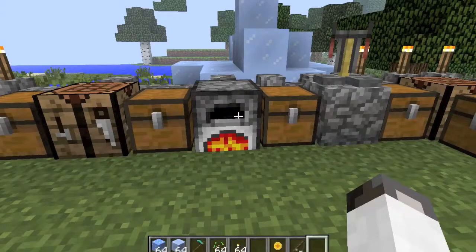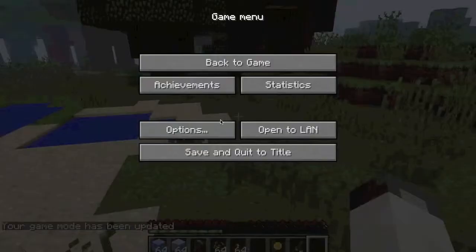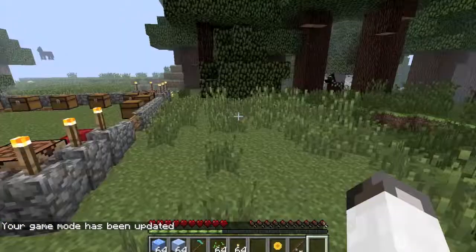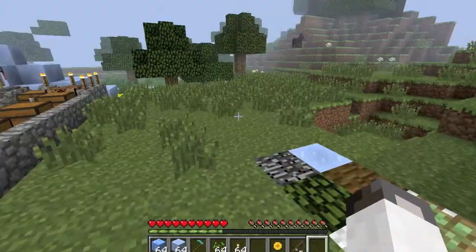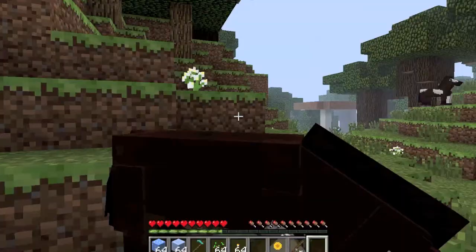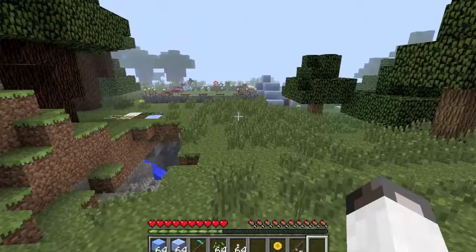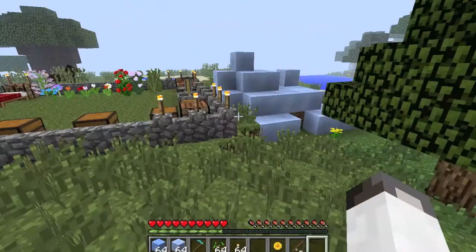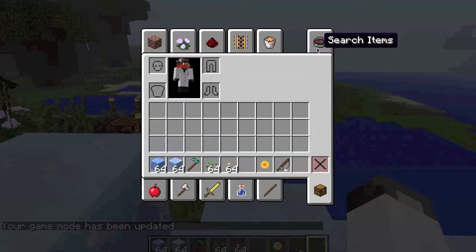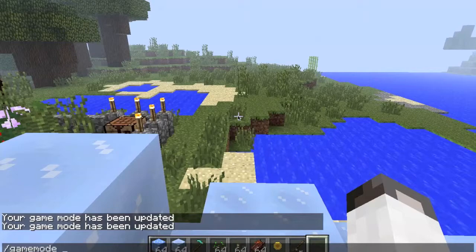Let's switch to game mode zero and start running around. We need to change the difficulty. We'll just run around to get hungry.